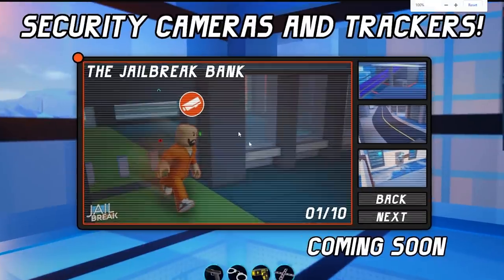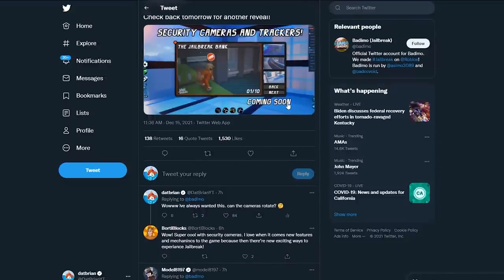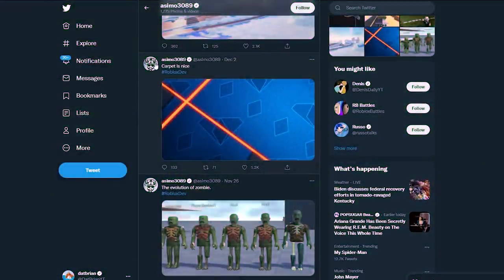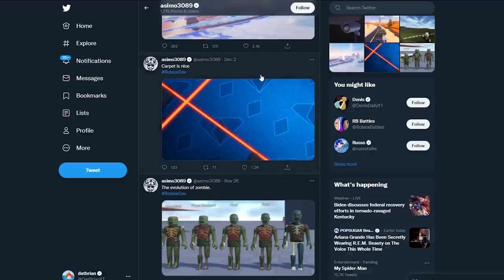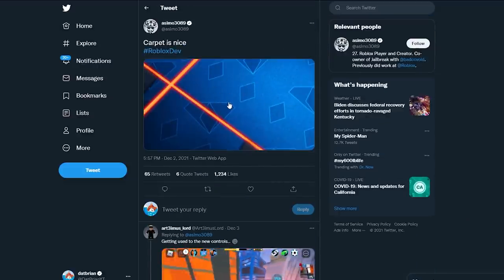This one is obviously at the bank. Badimo did say check back tomorrow for another reveal, so that could totally be a jewelry store revamp. But the jewelry store has been revamped many, many times, so I don't really think that's going to be it. One theory though — Asima tweeted a few weeks ago and it says 'carpet is nice,' and there's a bunch of jewelry store logos. So maybe that is the case — maybe just a little decoration in the jewelry store. Not too sure, but it could be.